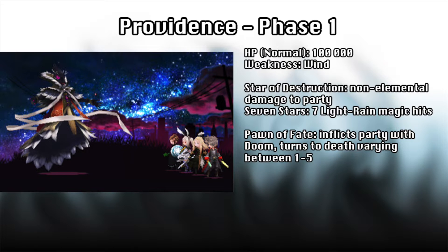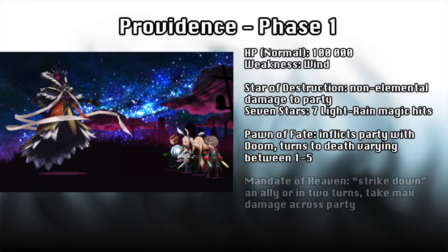Providence has one last trick up his sleeve though. When he uses Mandate of Heaven, one specific party member will be forced to strike down another party member. All you need to do to satisfy him is to use a normal attack on the correctly targeted ally with the right person. This is far more preferable to the alternative, which is in two turns Providence will hit your entire team for max damage no matter what. Once you knock him down to half health, Providence will feed on Vega's despair to heal himself back to full, but this will only occur once and won't require any other fight mechanic to stop it. This moment will happen regardless of your action so you won't be able to burn him down on the first go.